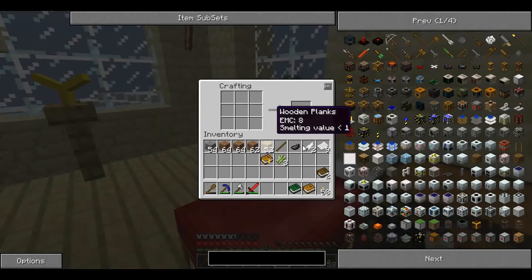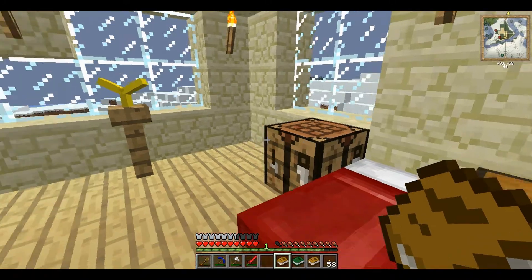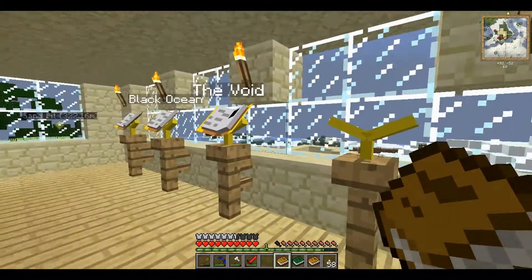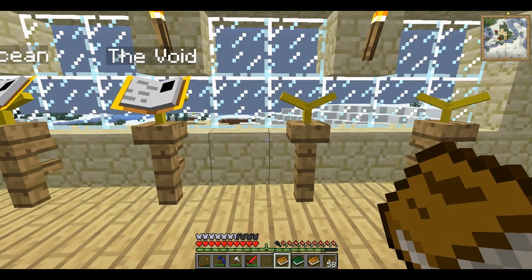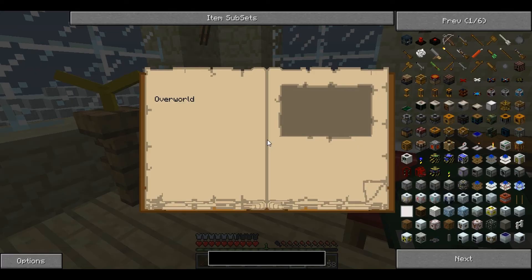Descriptive books are made by placing a pre-made book and a feather. Descriptive books are doorways into other ages, which are effectively other worlds contained within your one. But it is a one-way passage. The book is dropped or left on a book stand if you have one, and there's absolutely no way to get back unless you're very lucky and there's a natural way back.